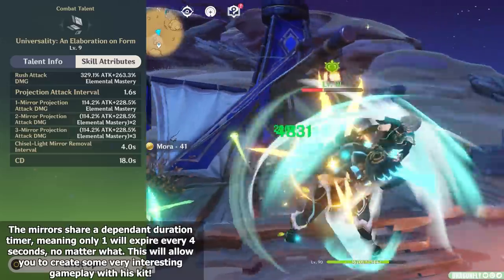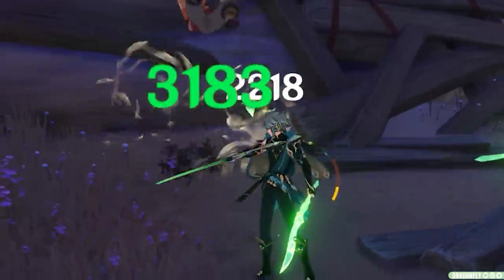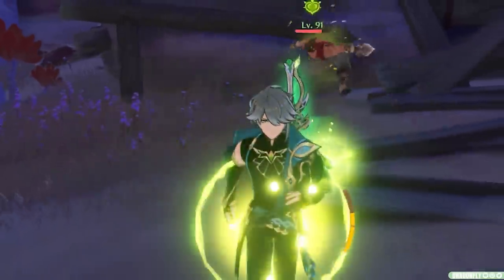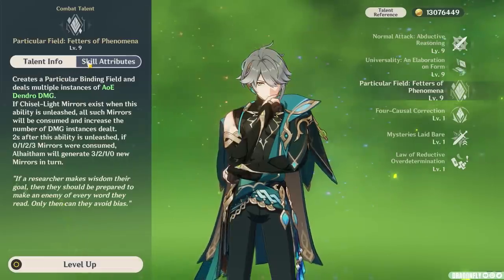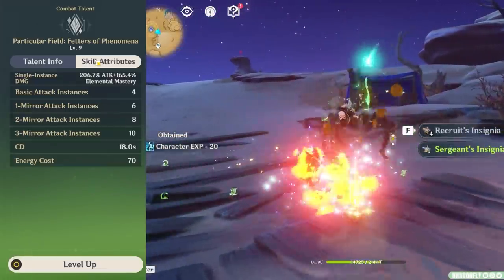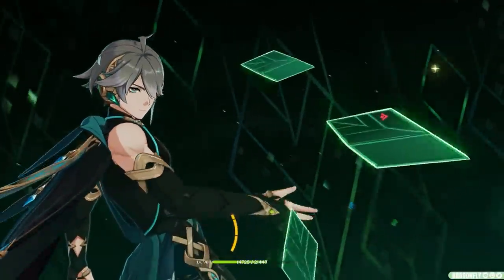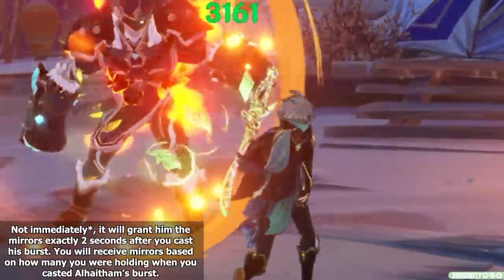Casting his skill will grant him 2 light mirrors if he had 0 before casting. And thanks to his first ascension passive, striking an enemy with a charged or plunging attack will grant him another light mirror stack, allowing him to quickly reach the maximum of 3 mirror stacks without much effort. Thanks to his elemental burst, Alhaitham has yet another very convenient way of managing his mirror stacks. Casting his burst will cause Alhaitham to summon a large AoE that strikes multiple times with Dendro damage — low-key kind of like a Kazuha burst — and the burst will consume any mirror stacks he's holding to deal even more instances of damage. The interesting thing is, if Alhaitham casts his burst while holding 3 mirror stacks, it'll consume them all without granting any back. But if he casts the burst while holding 0 mirror stacks, it's actually going to immediately grant him a full 3 stacks, which allows him to control and manage his field time much more reliably.